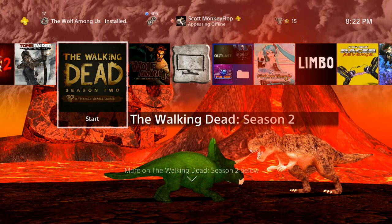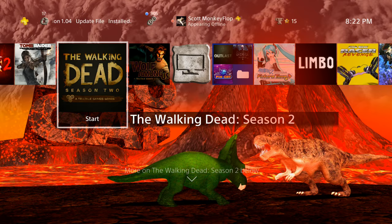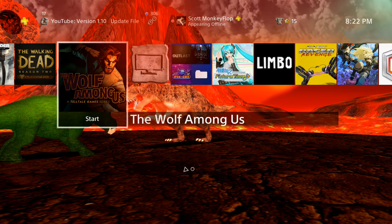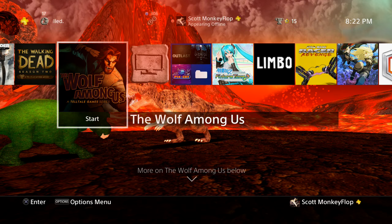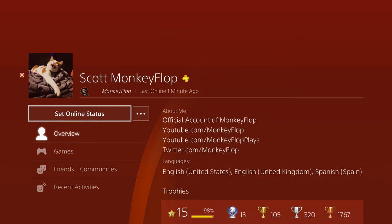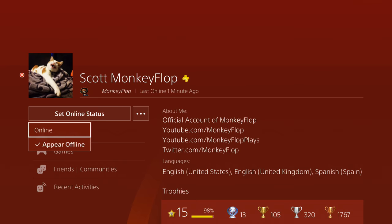There are a lot of different reasons why people might want to appear offline. I'm usually online pretty much all the time — I have some notifications off so they don't pop up when I'm recording videos. But as you can see on the screen, 'Monkey Flop appearing offline' and you get the red X next to your profile.